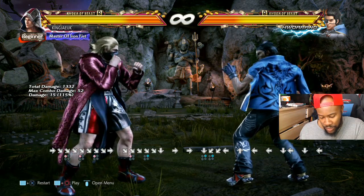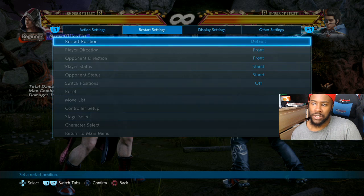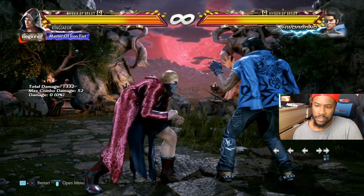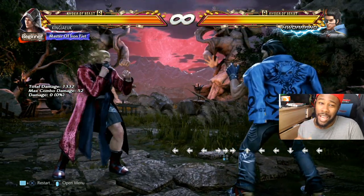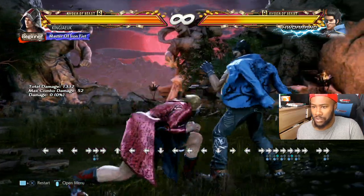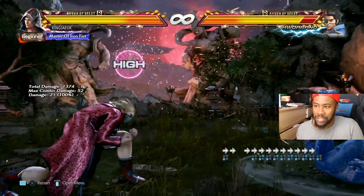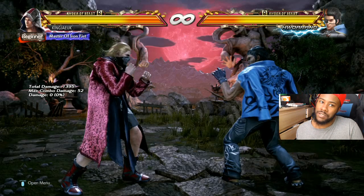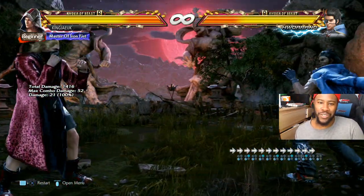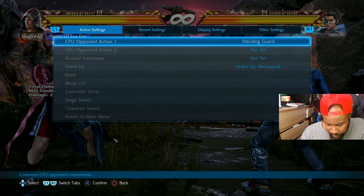Duck extended into four two gives a free duck for two - mad plus on block. So from standing guard, if you do this and hold it and they hit you, press two and if they block it you get a free two. You have to do it straight away after you block the first one. You could duck the first one anyway since it's a high.